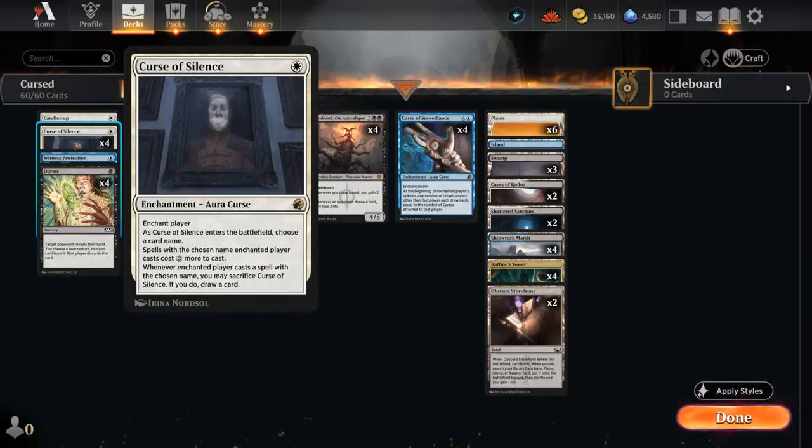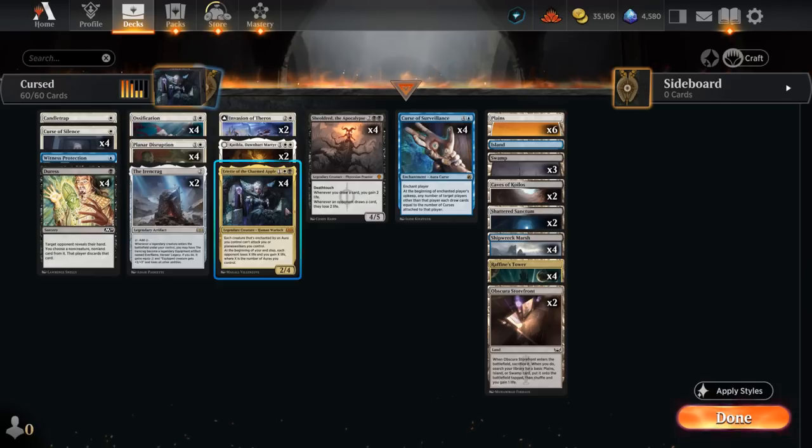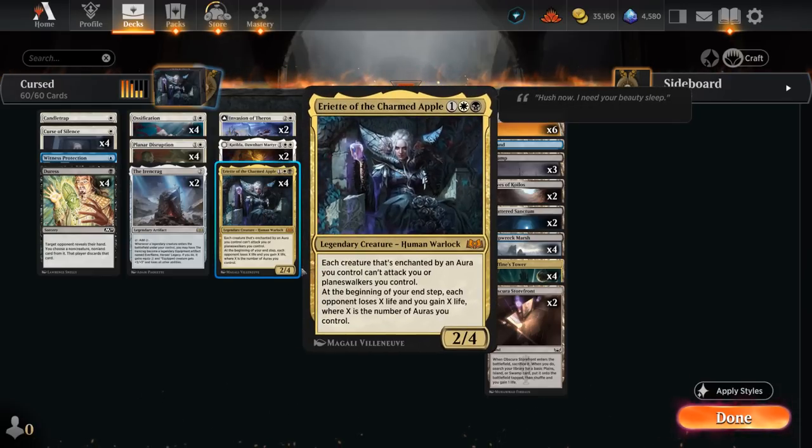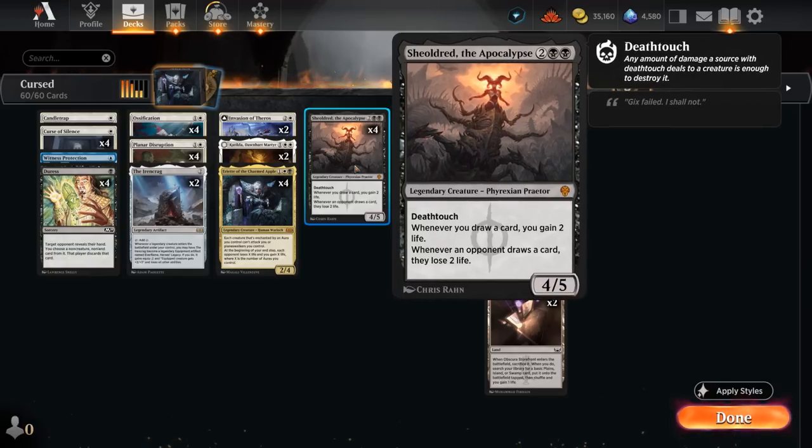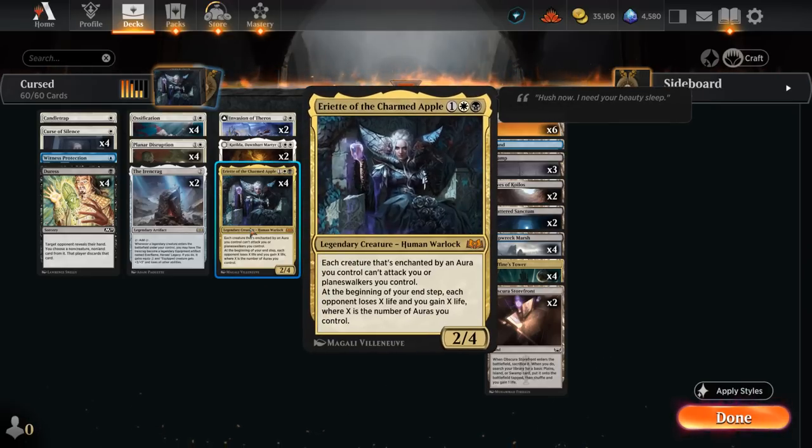We also need to increase our Curse count on the battlefield — not only to have an extra aura to drain the opponent with Ariat, but also because we're playing four copies of Curse of Surveillance, the main reason we're splashing blue in an otherwise black-white deck. This enchants our opponent, and then at the beginning of their upkeep, we get to draw a card for each Curse attached to the opponent. So if we have Curse of Surveillance and Curse of Silence attached to them, we get to draw two cards — and the more of them in play, the better.